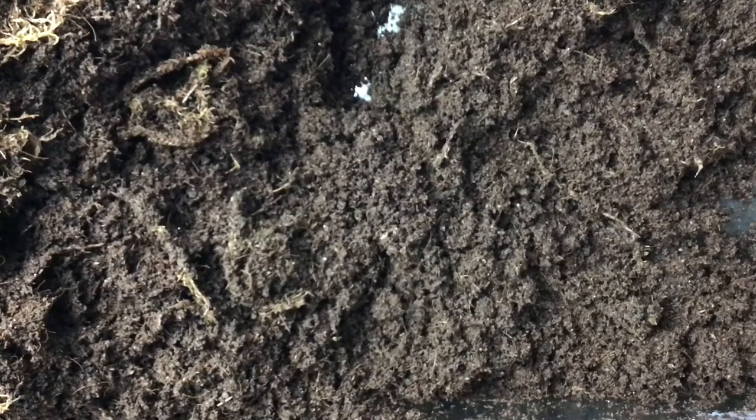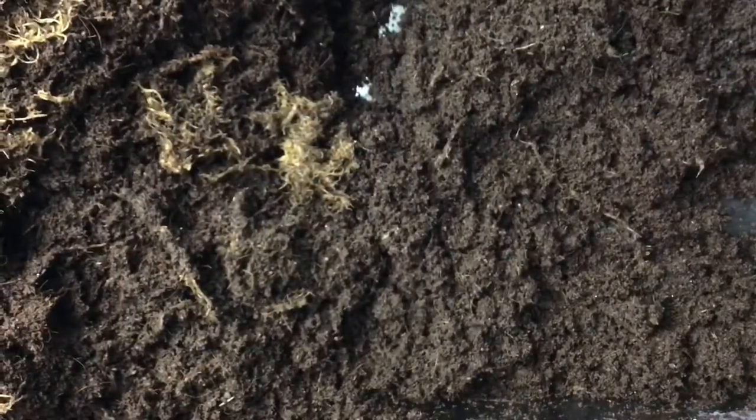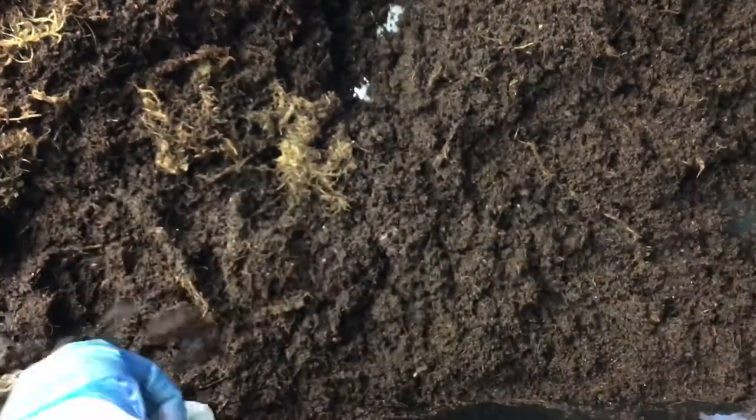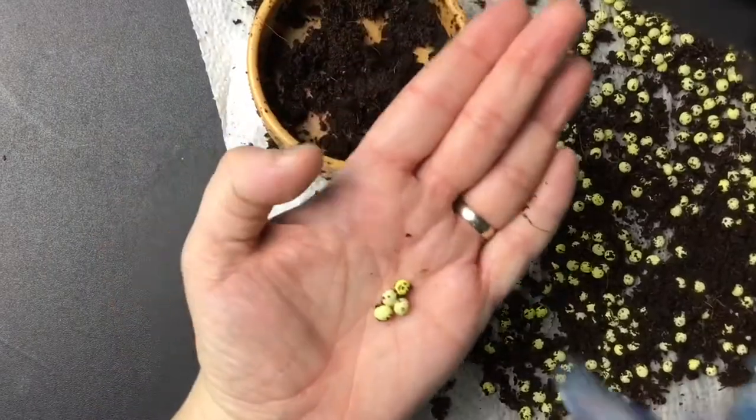I laid out the eggs on some paper towel and left them to one side while I finished with the tank. I'm just wiping down the sides with a dry paper towel — I find dry paper towels are very good for getting soil off the sides of the glass and also for moving poops.